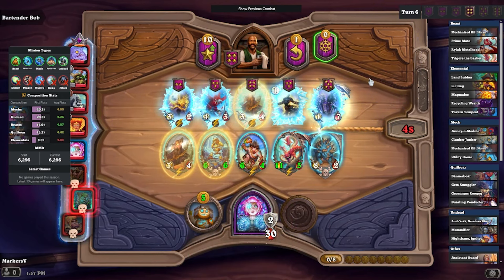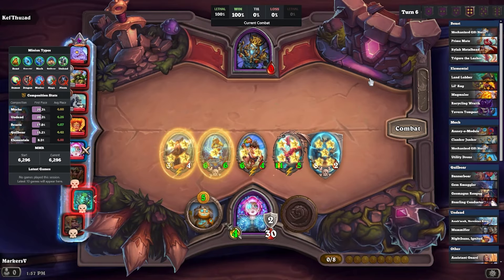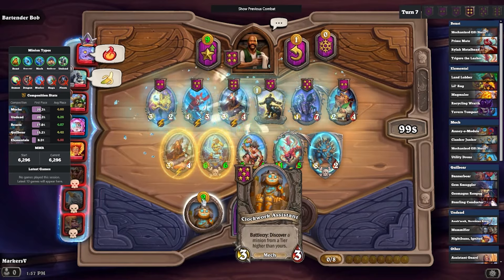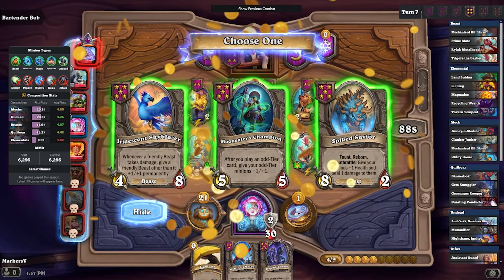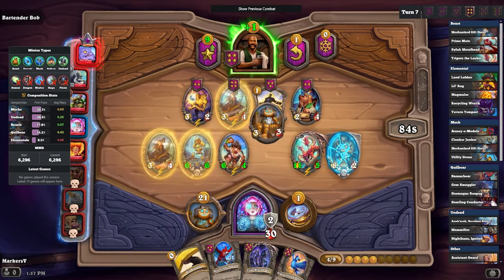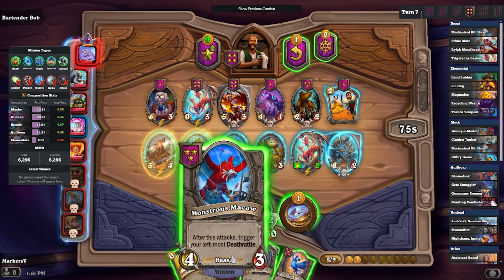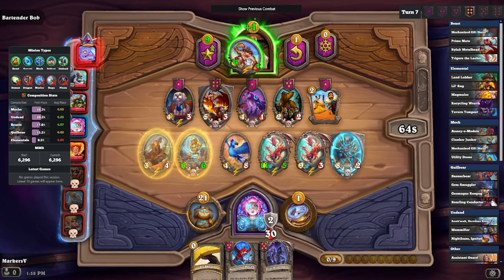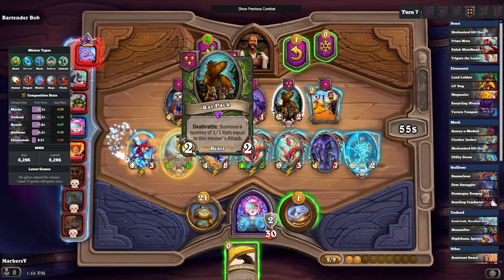Here we take the Spiked Savior — pretty cool card. Right now it's not the greatest pickup, but we do have a Ghost this round so we can try and build up something for next round. Here we're going to take the Macaw so we can deal some damage to all of our Death Rattle guys. And here we get either another Spiked Savior or the Bird — we take the Bird, because you already know, one of the best beast minions in the game right now. Here we're going to play the second Trigor and Titus so we can get some double battle cries.